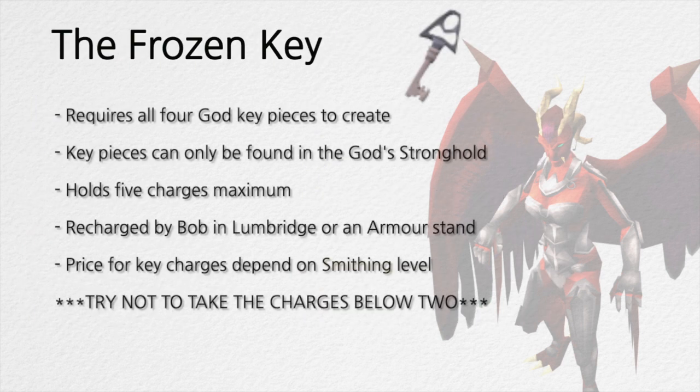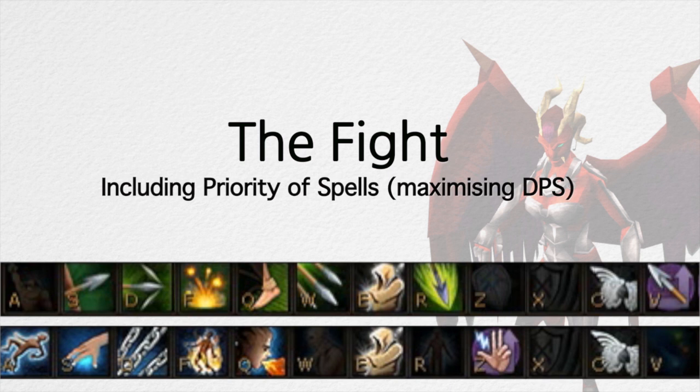To obtain the frozen key to gain access to the ancient prison where Nex resides, you must acquire the four pieces of the key. There is a piece in each of the God Strongholds to be found — their followers have a chance of dropping it. For the spell, I use blood barrage, but any surge or barrage is fine.